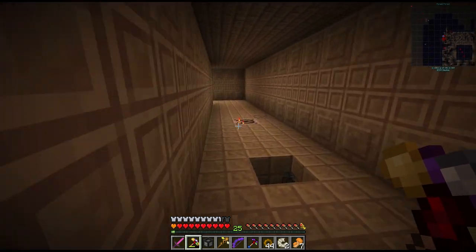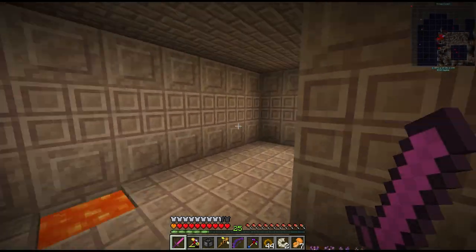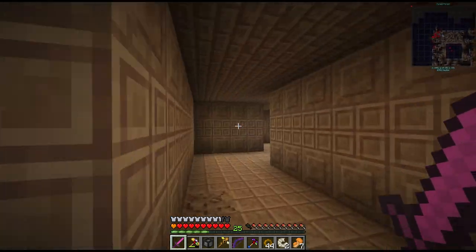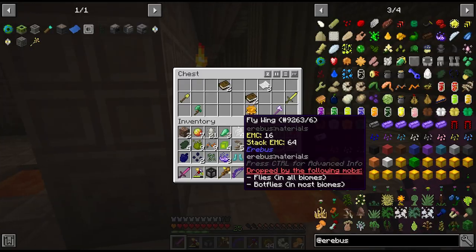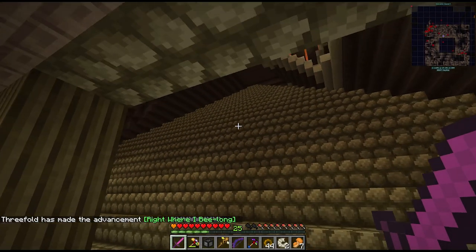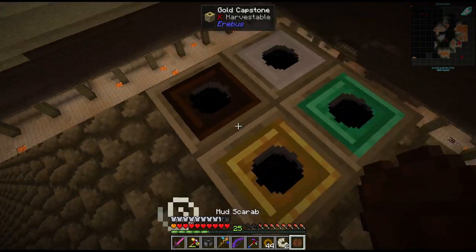Now we need to get to the center of this pyramid and defeat the boss. I'm not sure what the best way of getting there is - I don't know if it's better to go through the maze or try to dig from above. A Holman beacon - I have no clue what that does but we're going to take it. This looks like the center at least. This must be where the four scarabs go - gold scarab and iron scarab - and we're in!